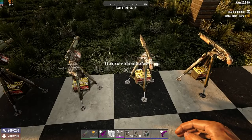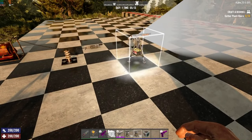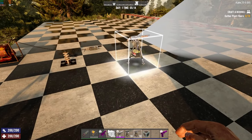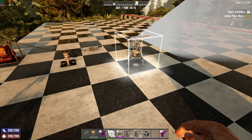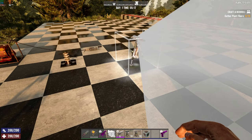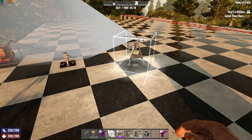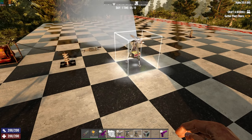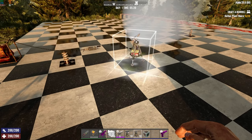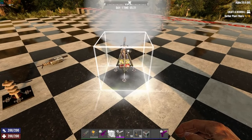Now we've got our turrets crafted — what can we do with them? When you go to place it, it'll give you a cone showing you what area it's going to cover. If you left click it'll rotate, and what's nice is it doesn't have to face just one of the four cardinal directions — you can go about halfway in between for a nice angle. So depending on what coverage area you want, you can pretty much cover anything in your base.